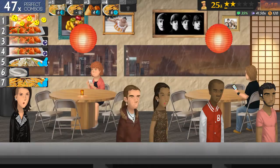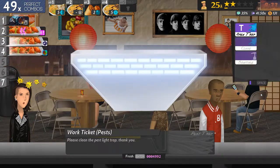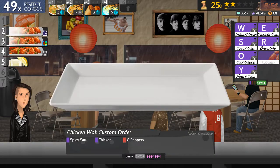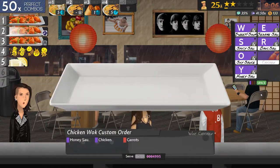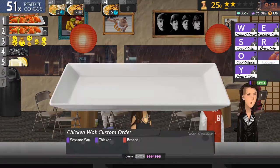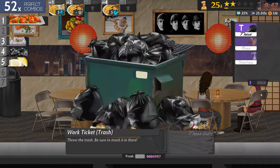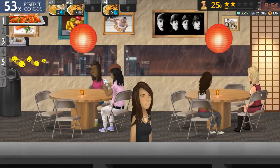Number one. Number five and number seven. Number six is next. Number one. Let's get number two going: sesame sauce and chicken. And number four, spicy chicken and green peppers. Three: honey sauce, chicken and carrots. Two is now cooked. Three: honey sauce, chicken and broccoli. The trash is done, the soft drink's done and the dishes are done. Yee-haw!